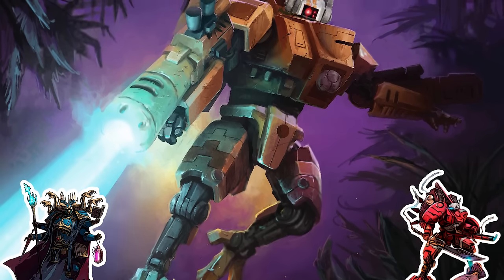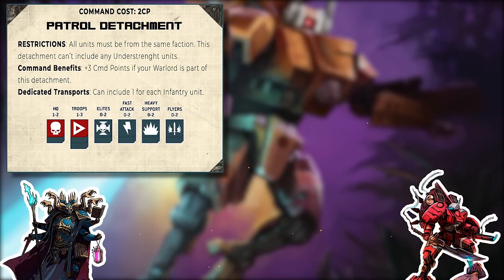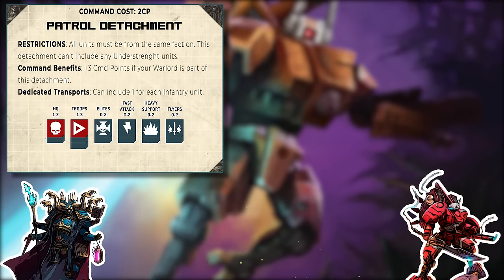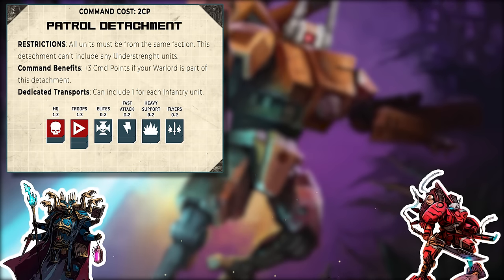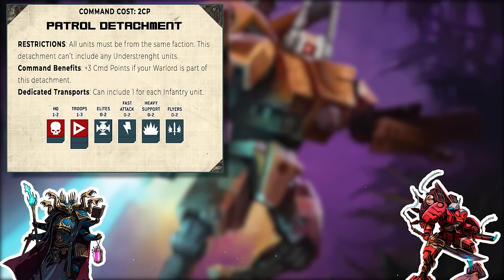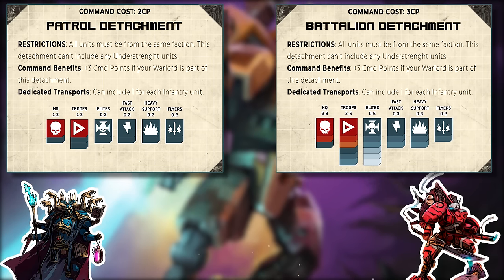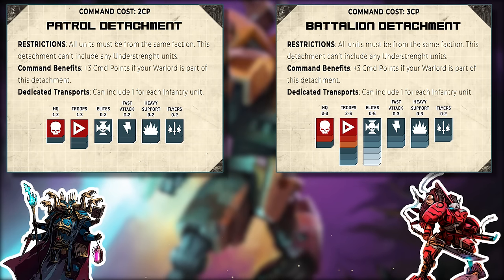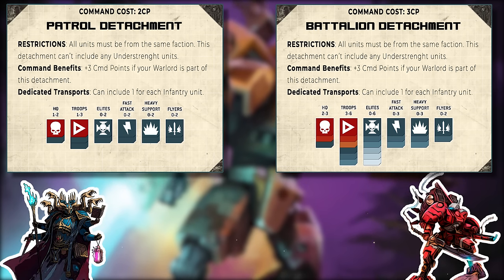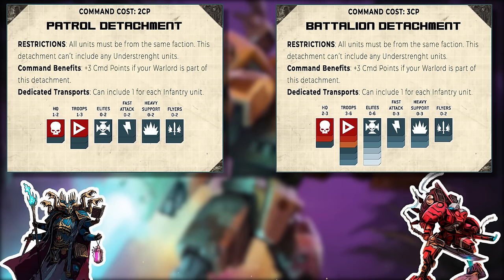At 1,500 points, we're looking to add more Farsight Enclave-based aggressive units, and I want to move to two patrols instead of one because I want more commanders. With two patrols you're allowed up to two HQs per patrol, going up to four HQs total — I couldn't use a battalion to get a fourth HQ slot, so two patrols is the way. If you wanted to add more elites and capped out in your first patrol, that would be another reason to go to a second patrol or upgrade to a battalion.